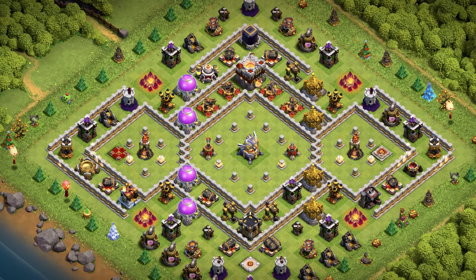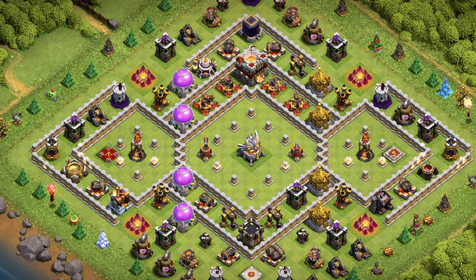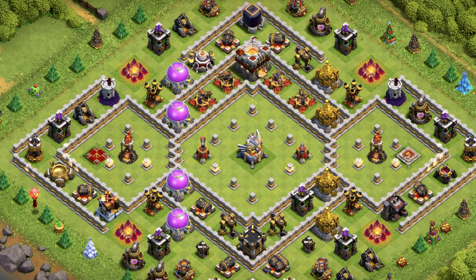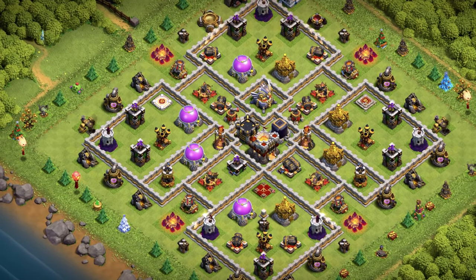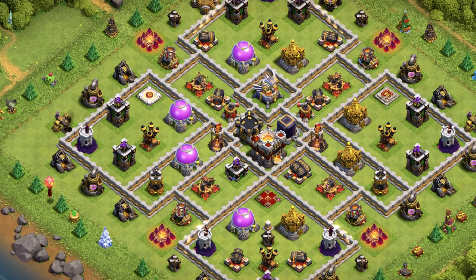Base number 10: Anti 3 Star Design with the town hall on the top edge — harder to 3 star because of it. If you want the base to be anti electro dragons or anti dragons, switch the infernos to single target. Base number 9: Anti 2 Star Base Layout for Trophies — use it for clan wars and clan war league as well.